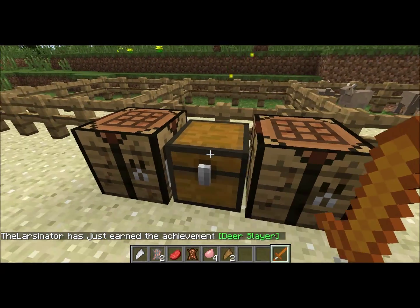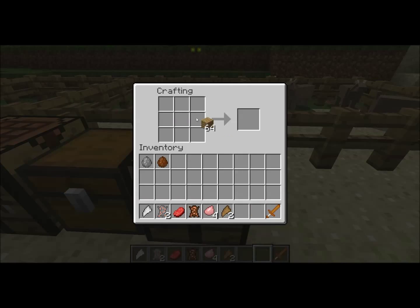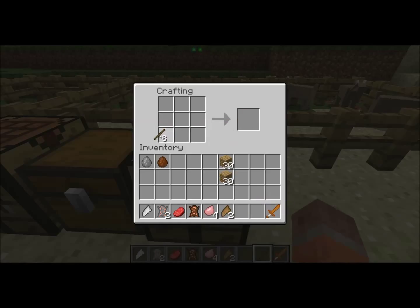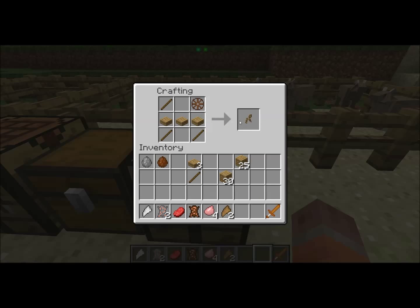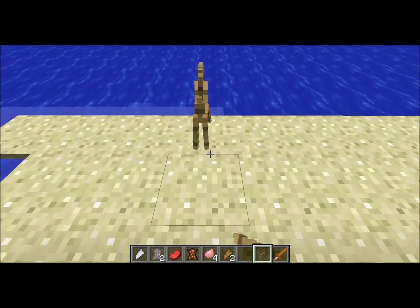A few new blocks have been added today. Some old ones are back as well as two new ones. First we'll craft ourselves a wheel for a spinning wheel — that's an old block but I've added it back since I found a new use for it. Here's a spinning wheel; we're just going to place that there.